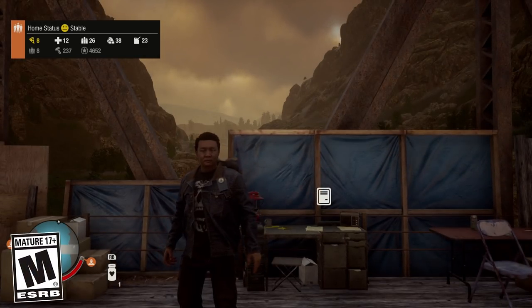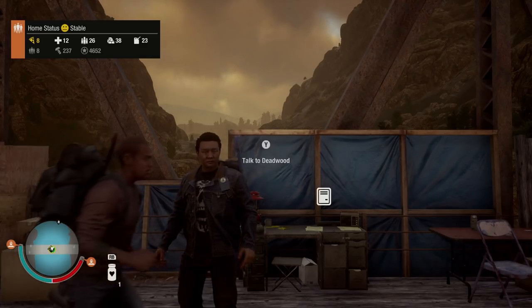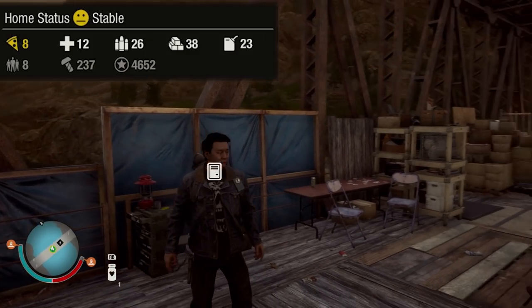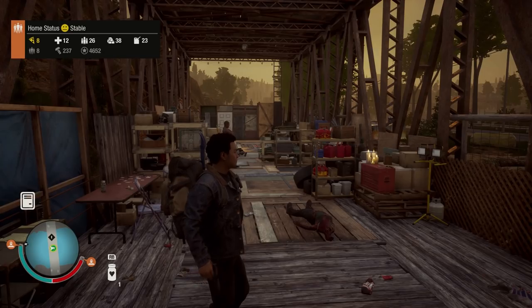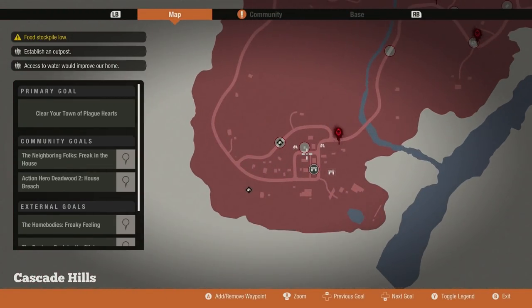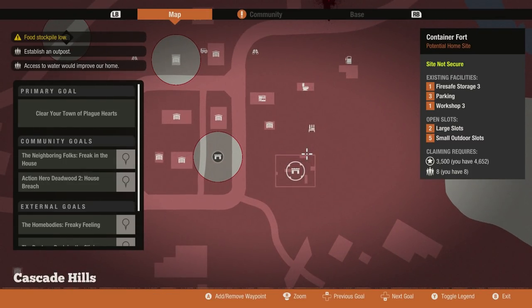Spy here and welcome back to another State of Decay 2 episode. Today we are going to be getting a brand new base because if you look at the top left, we now have four thousand and six hundred loyalty points. So that means we can get one of the biggest bases in the game, and that is this one way down here — the Container Fort. Look at that — it has two large slots as well as five small outdoor slots and a bunch of existing facility slots.